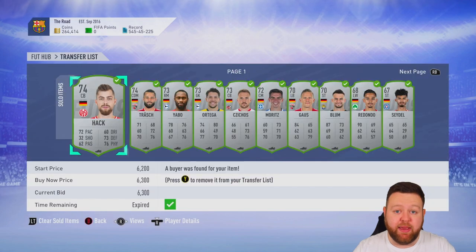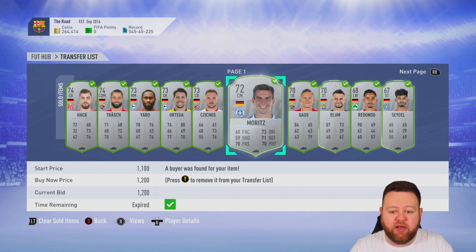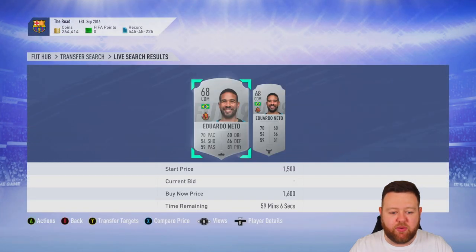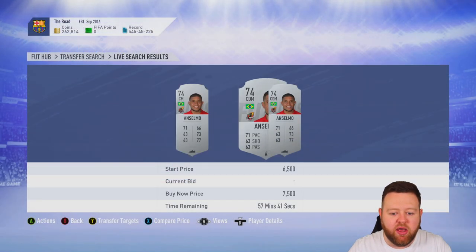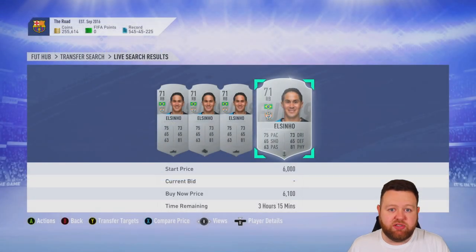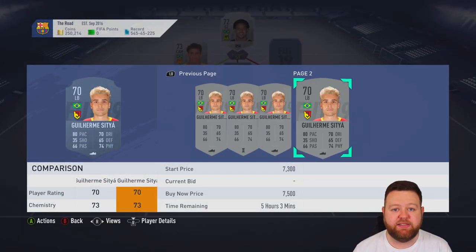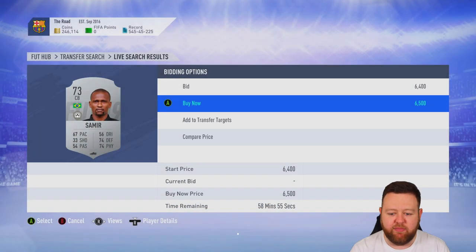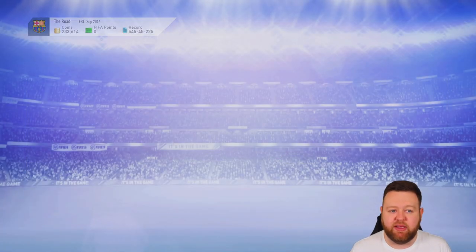I decided to go fairly big with my Brasilva squad - buying some of the better players out there. If we're going to do this, we're going to have fun. Ten wins won't take that long, so I could buy them, use them, and sell them for pretty much the same price. The market shouldn't drop in three hours, so I spent like seven and a half K on one player, five and a half K on another, building a fairly expensive team.